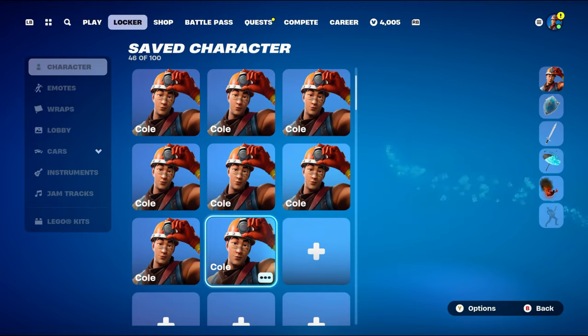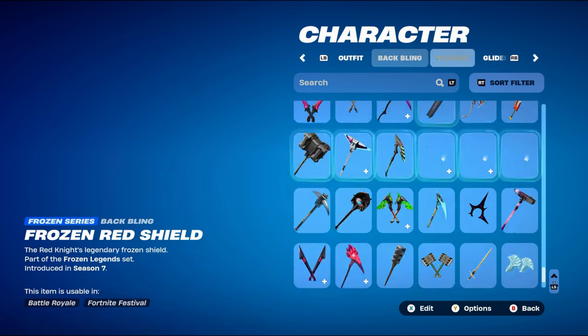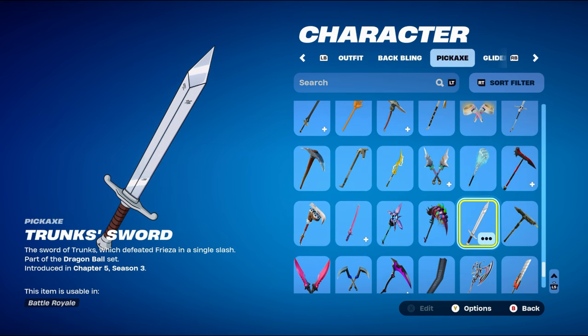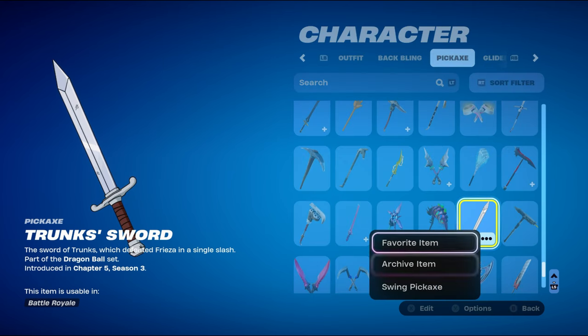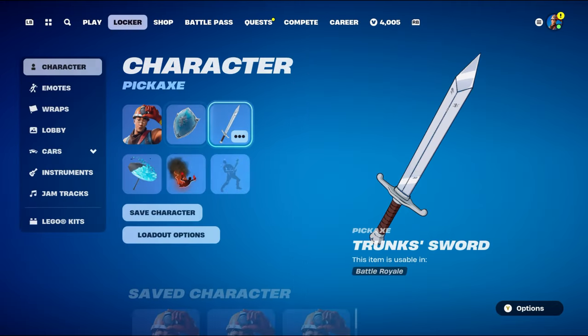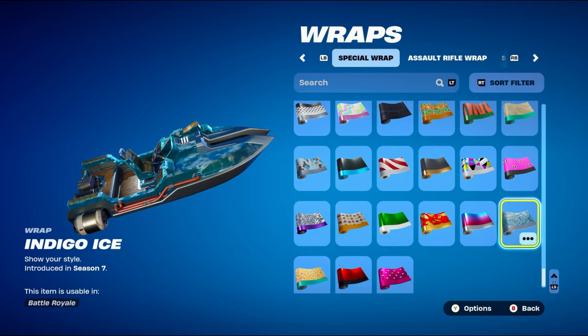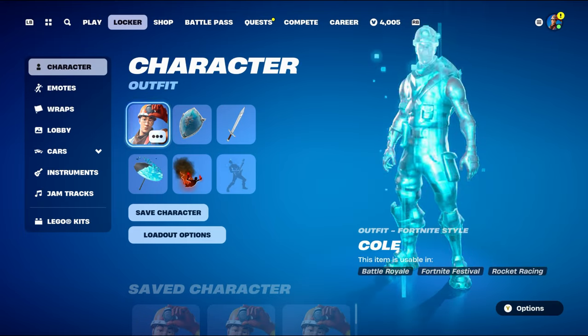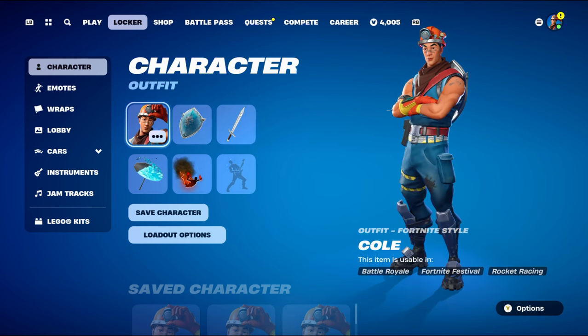For the final combo, the back bling is Frozen Red Knight Shield, part of the Frozen Legends set introduced in Chapter 1 Season 7 — using it for the blue and silver design. The pickaxe is Trunk Sword from the Dragon Ball set introduced in Chapter 5 Season 3 — using it for the orange and silver design. It's a pretty clean-looking pickaxe and also sounds cool when you swing it. The weapon wrap is Indigo Ice, introduced in Chapter 1 Season 7 — works nicely with the blue and silver design of the back bling, which ties to the silver on the skin's helmet and pickaxe.